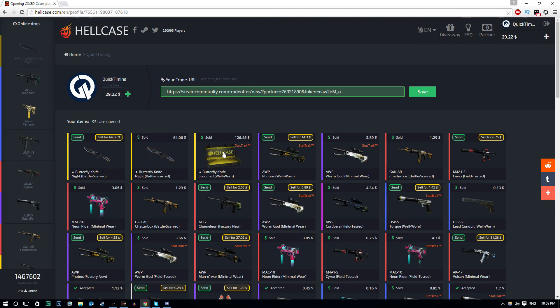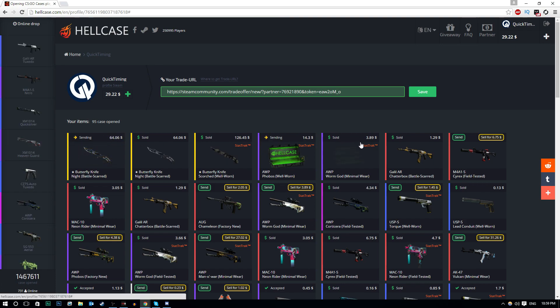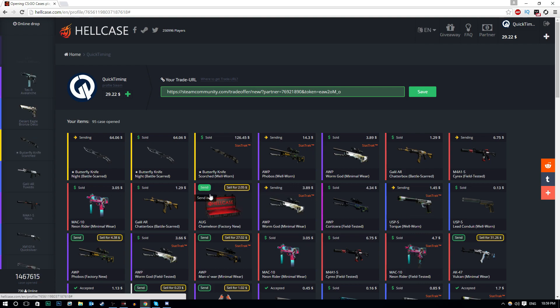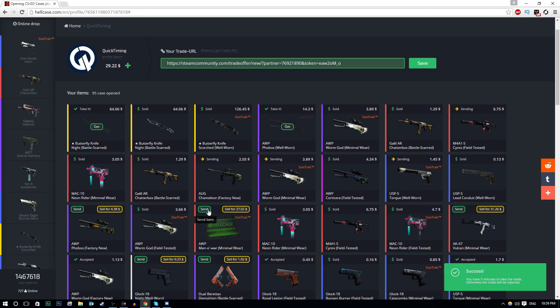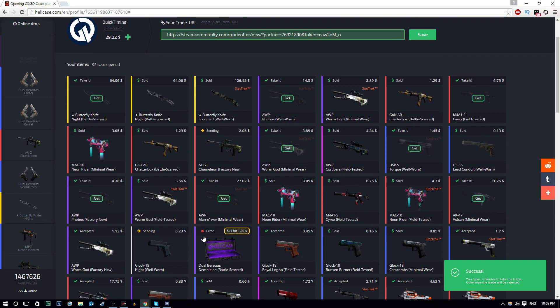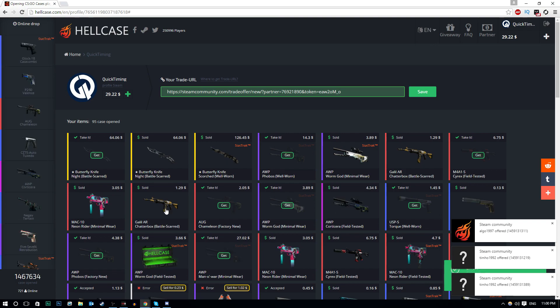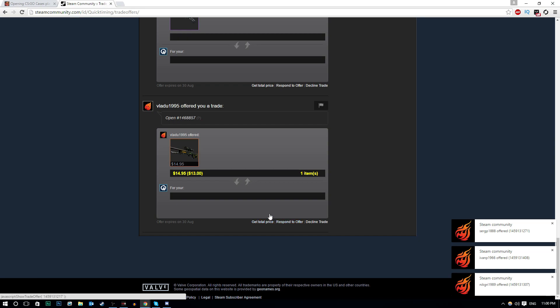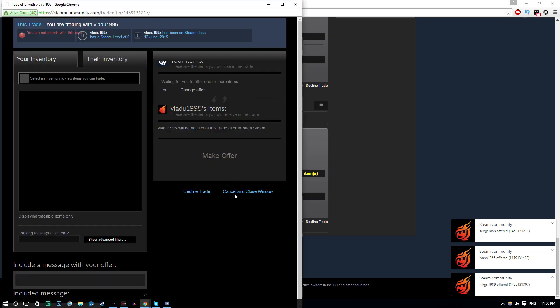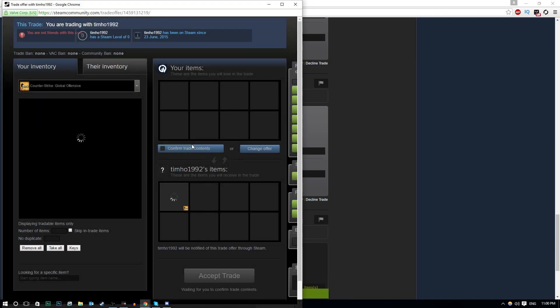Okay, I'm going to withdraw all of this because I don't want to risk getting something really bad. I know you can get knives on this website worth literally $40 and I just don't want that. Let's send all the skins to my inventory — clicking send on all of them now. Even the one-dollar skin — send. All Chameleon, that's a rather disgusting skin but we'll take it. There's an error on one apparently. That should be almost all the skins — I've got five minutes to accept them.